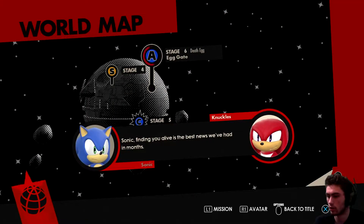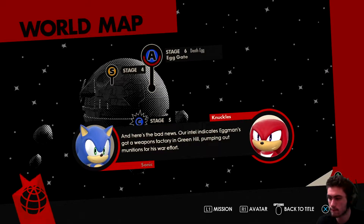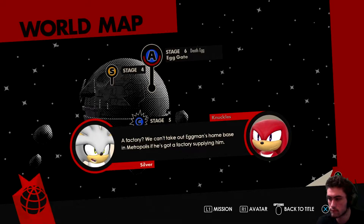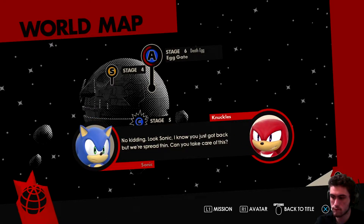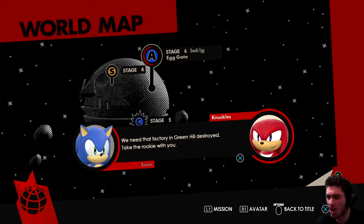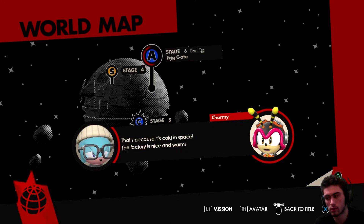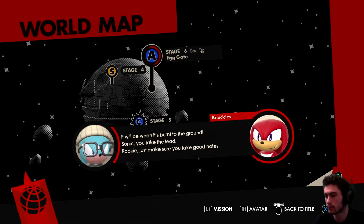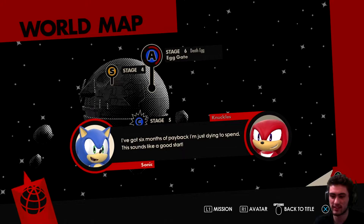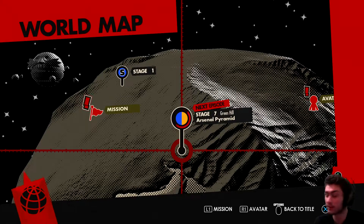Sonic, finding you alive is the best news we've had in months. We've got him back now. Our intel indicates Eggman's got a weapons factory in Green Hill pumping out munitions for his war effort. We can't take out Eggman's home base in Metropolis if he's got a factory supplying him. Sonic, I know you just got back but we're spread thin — can you take care of this? We need that factory in Green Hill destroyed. Take the rookie with you. The kid was shaking like a leaf the whole time at the Death Egg. That's because it's cold in space — the factory is nice and warm. It will be when it's burnt to the ground. I've got six months of payback I'm just dying to spend.